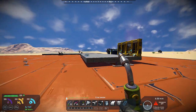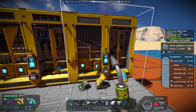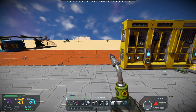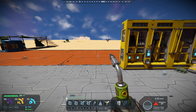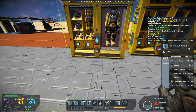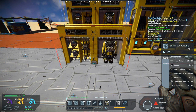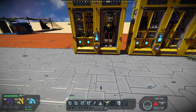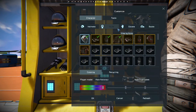They also come in small grid. So you can set them up over here in small grid. There is the suit locker, and as you can see, it's still functional over here on the small block.